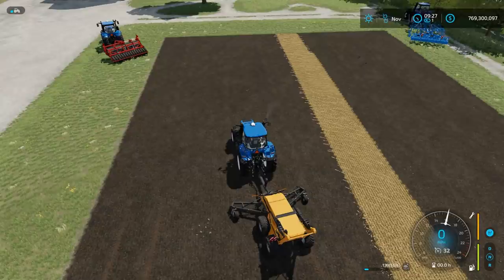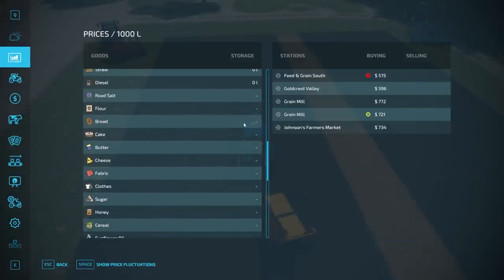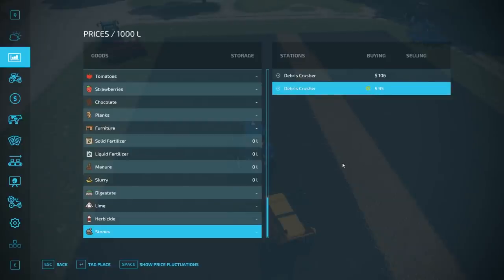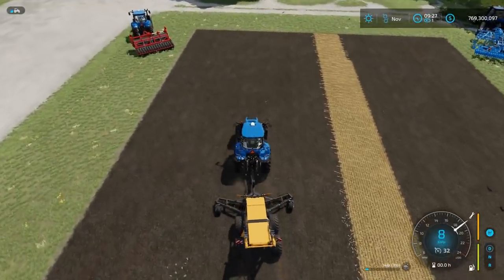That is how you pick up stones. Now the last thing to cover — what do you do with the stones after your rock picker is full? If we go into the store menu and scroll all the way down to the very bottom, there's an entry for stones. You can take them to a debris cutter. I have two on this map placed, and you can sell them — not for very much: about 106 per thousand liters or 95 per thousand liters — but it's better than nothing.